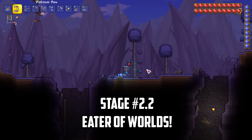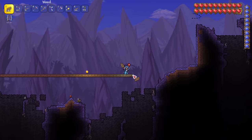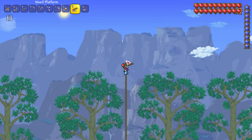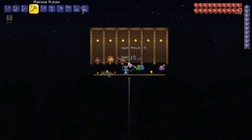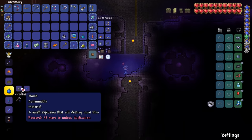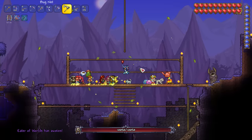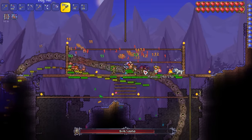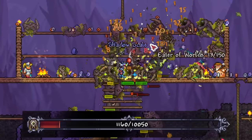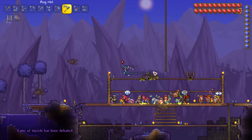Our next target is the Eater of Worlds, and this will be tricky as NPCs won't move into houses in corrupted areas. I start by making a basic arena on the surface of the corruption and then build a rope ladder up into space just outside of the corruption biome boundaries. Since NPCs don't take full fall damage, I can spawn NPCs into houses floating in the air and then drop them down into the arena below. With our arena ready I throw a sticky bomb at the shadow orb. The dryad's aura is quite powerful against this boss as each segment takes damage over time, and I fill the arena with platforms to exploit the eater's preference to climb along them. Soon enough the boss falls and our NPCs get another power boost.